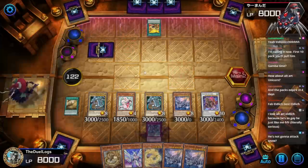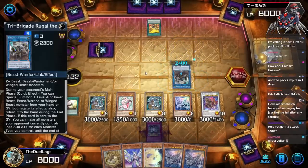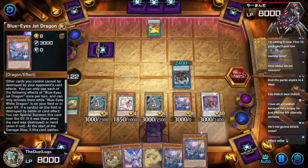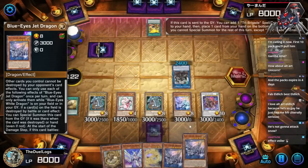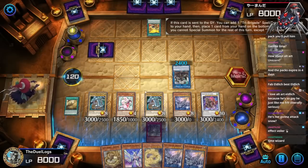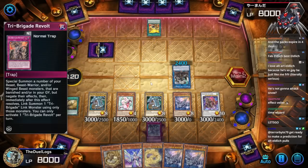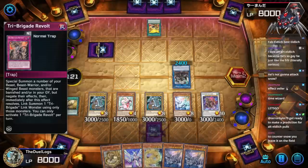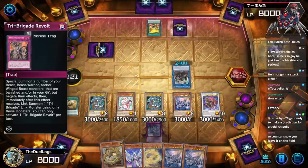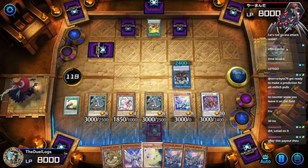He's not going to attack Snow — I'm not sure why. Maybe he's afraid of another Jet Dragon coming out, which is 100% going to happen. Oh, I guess he isn't one in the graveyard so I can't disrupt him — Snow is less threatening if it's on board. Get ready — prediction for alt art Eldlitch pull, I'm gonna go pull for alt art Eldlitch. Hopefully you guys support me in my decisions. They're about to end their turn.